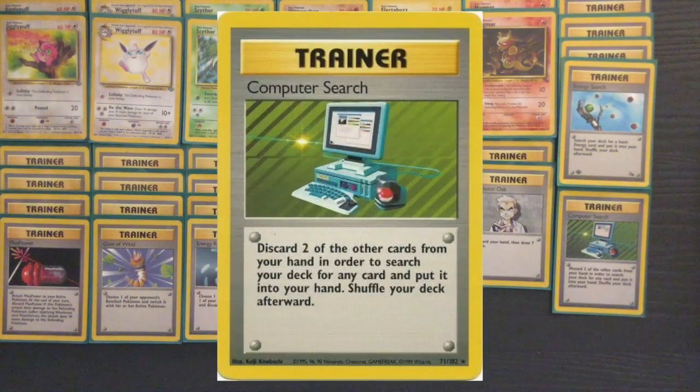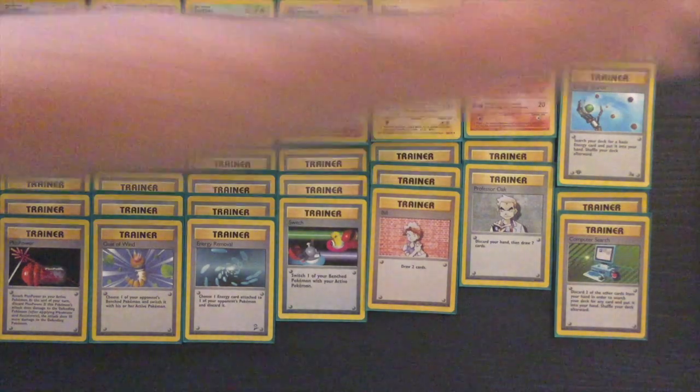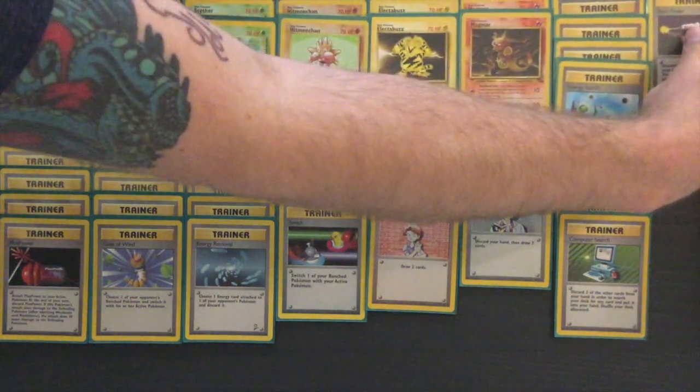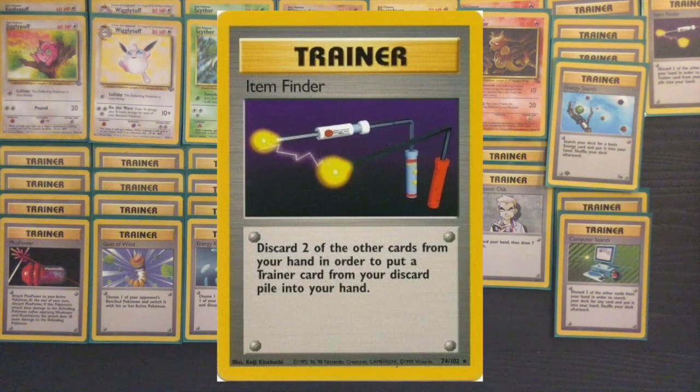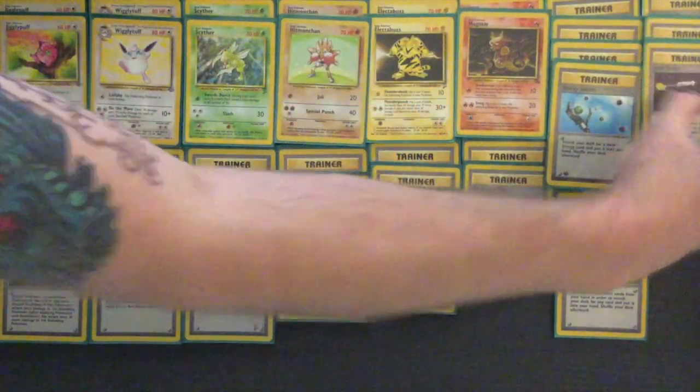Because this is a Potpourri deck with a more diversified approach to Wigglytuff, you're not going to have room for Super Energy Removals or Super Potions to heal up your basics. Instead, your focus is going to be on attacking for Weakness early in the game, then swapping into Wigglytuff mid or late game to deal that massive Do the Wave damage and potentially knock out your opponent's big basics.